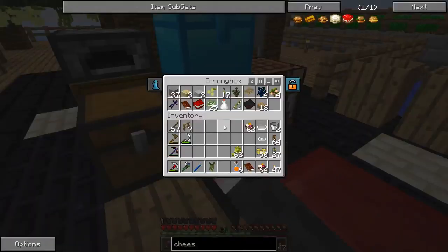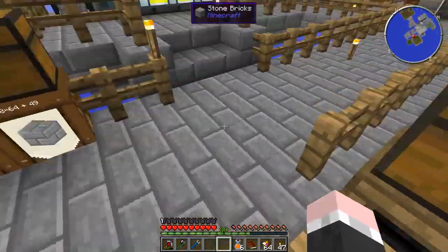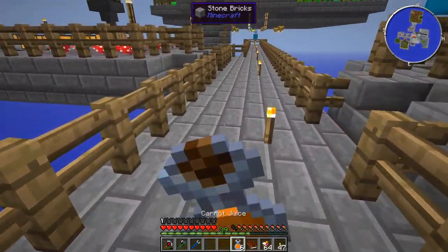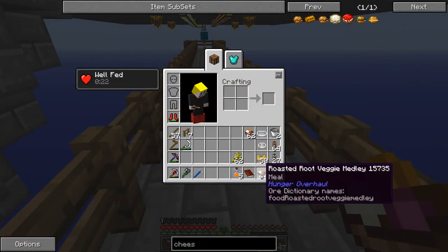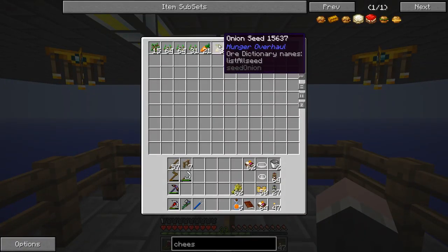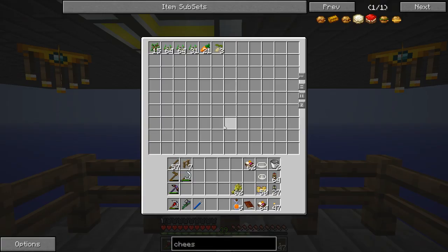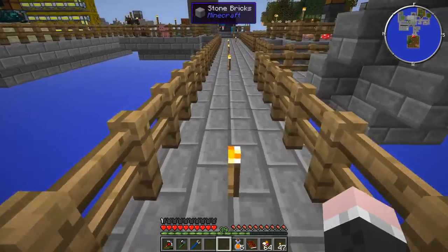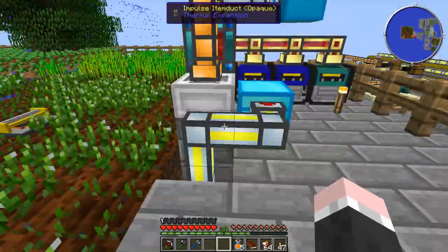I don't currently have much of a use for those. Firstly I should probably show you my new food, because I'm sure everyone's pretty tired of me eating carrot juice all the time. I'm going to switch to the roasted root veggie medley - it's just something I can currently produce quite easily. For that I need carrots - because of the way it's set up, carrots are their own seeds and the carrots get pumped down to re-supply the planter. Basically I need carrots, onions, sweet potatoes and spice leaves, and all of that is currently growing in my farm setup.